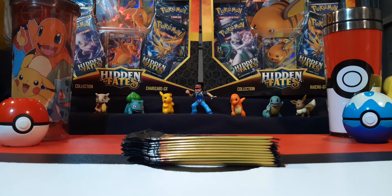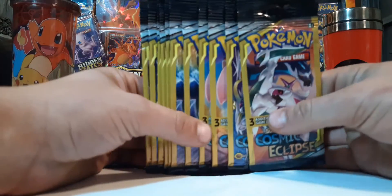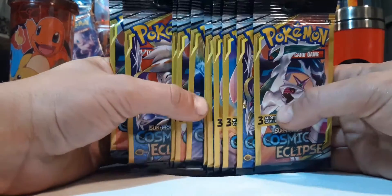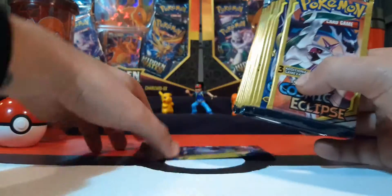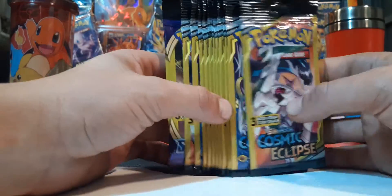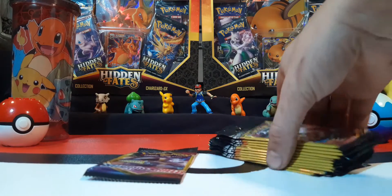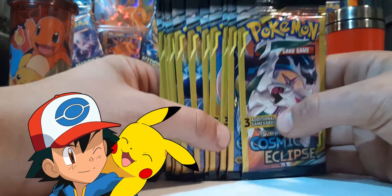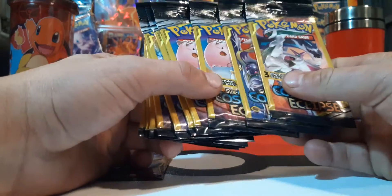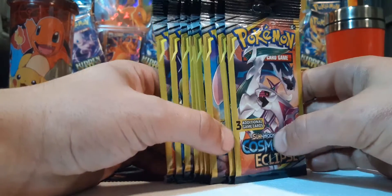Welcome card catchers, trainers, and collectors — this is Catch 'Em All 22. We're gonna open up some dollar packs, I think there's 12. We had a Sword and Shield and a bundle of Cosmic Eclipse. Last time we opened dollar packs it was me and my nephew Trainer Ash and we did not have the best of luck — we only got one decent hit out of 30 dollar packs.